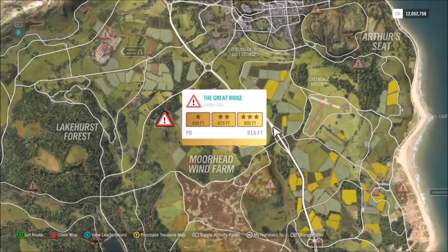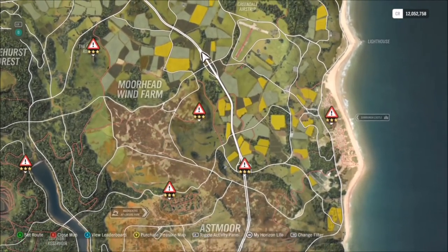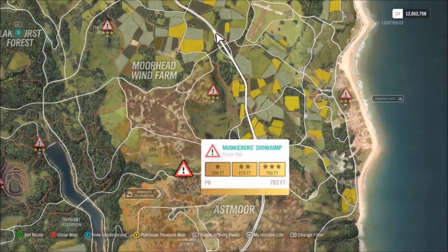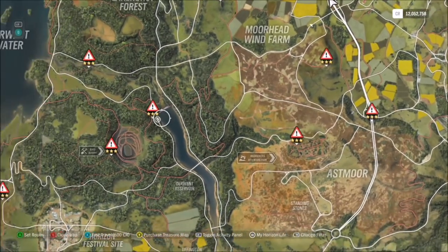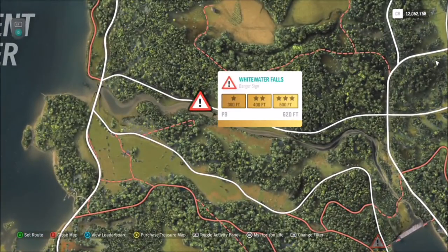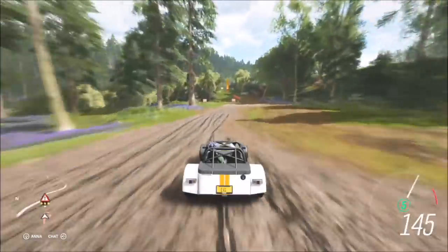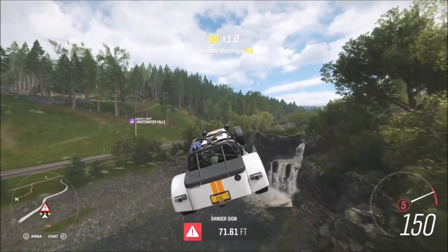I filtered the map to show all the danger signs available. Because of my tune it's made life a lot easier if some of them are on dirt tracks. The good thing is you can do it on the same danger sign over and over — if you find you get three stars easily on one, just do it two more times and you'll get nine stars total, and it will all count.